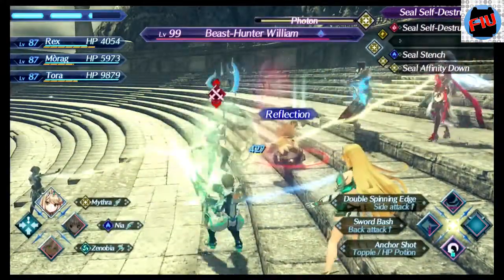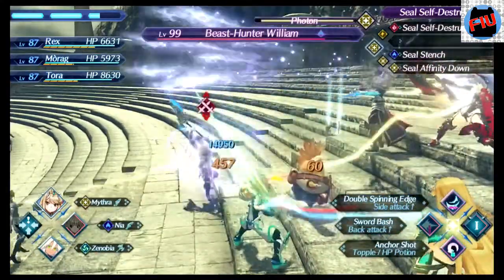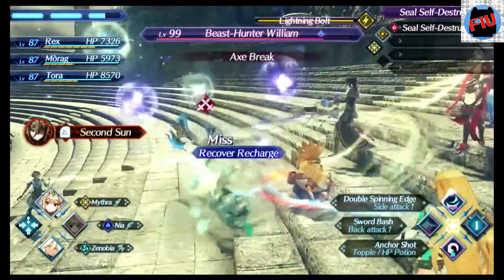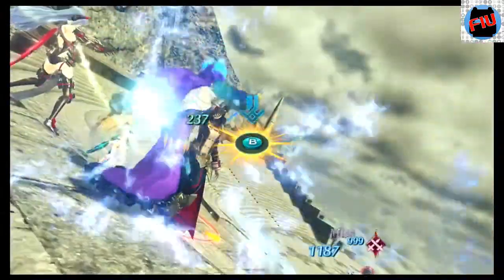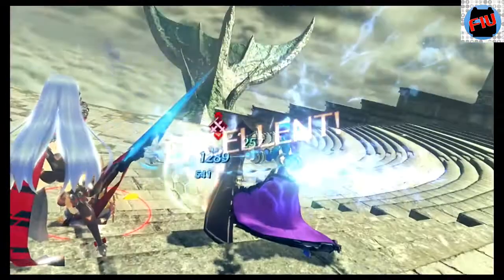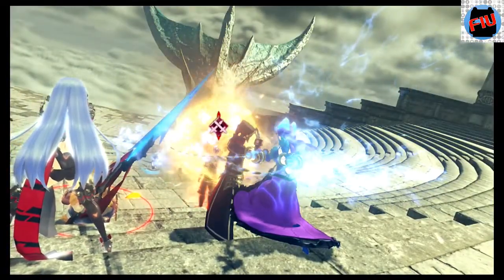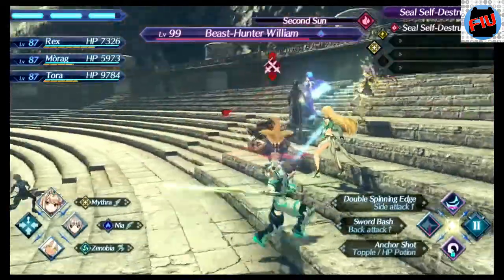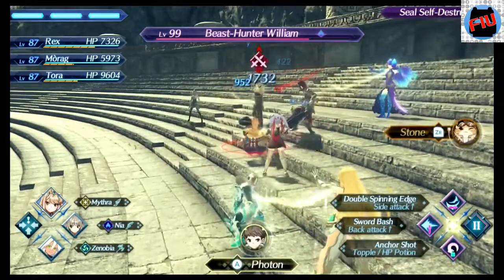He has some of the same powers as Gladiator Orion, so you have to be careful when he sends his weapon to his blade, because that means he's going to throw some bad attacks — just like right there, he just sent his weapon to the blade. He's going to do some powerful arts when he does that. I faced this unique monster when I was level 87, and yeah, once in a while he can get painful, but you should be fine.